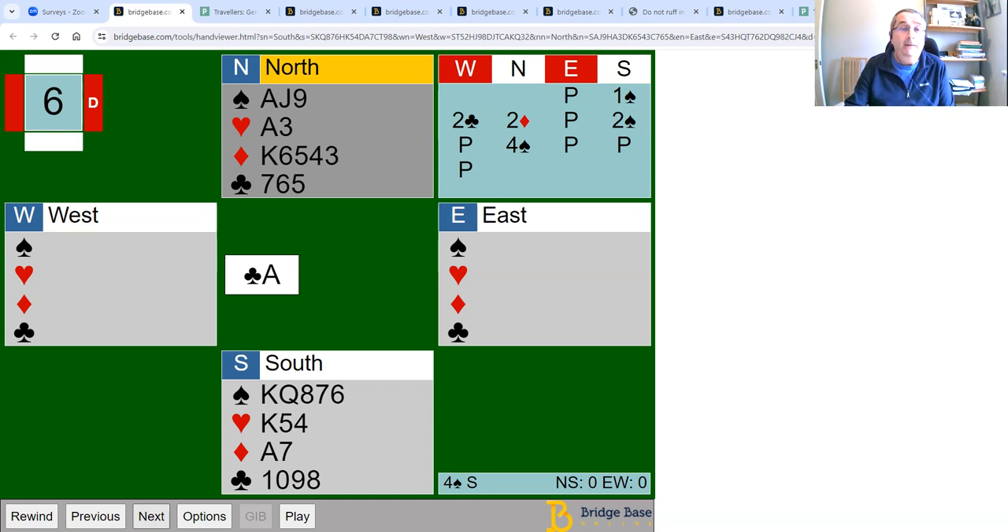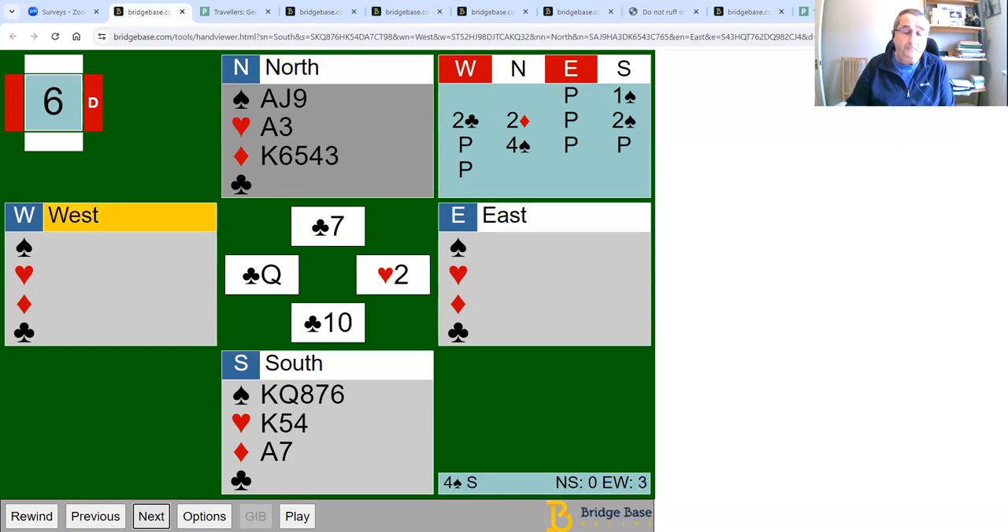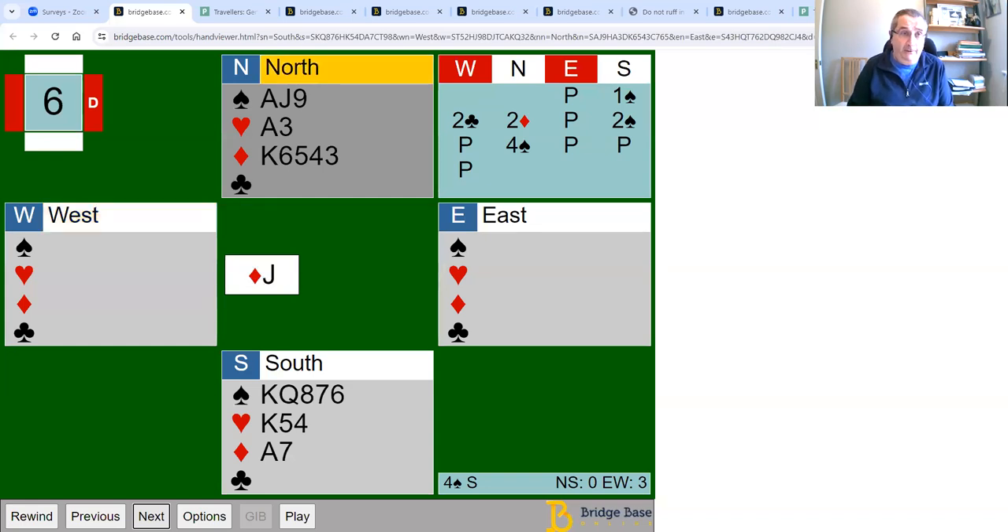The opponents start off by taking their club tricks — the ace, the king, and the queen. After they've taken those tricks, you obviously can't afford to lose any more. Let's suppose they play a diamond, so you're going to win this diamond. The poll question is: after you've won this first trick — either with the king or the ace — which suit are you going to play next? The opponents have taken three clubs, they play a diamond. When you win trick four with the diamond, which suit are you going to play next?